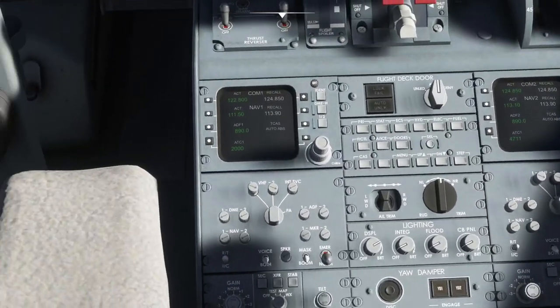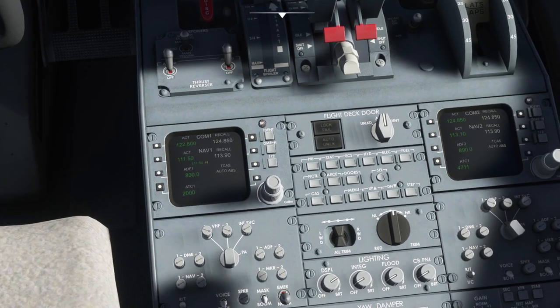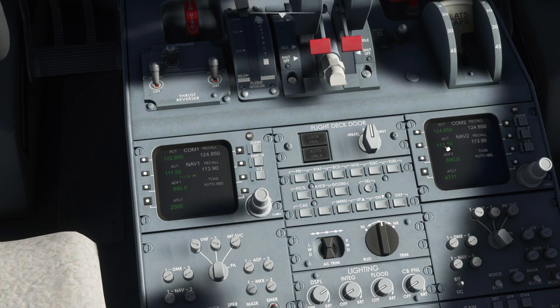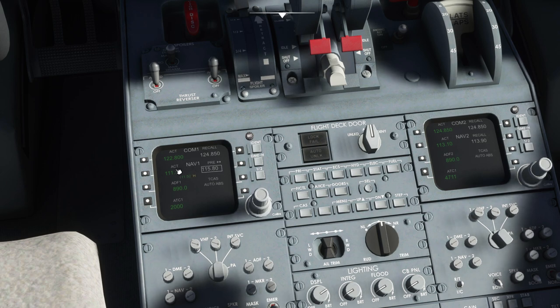Down on the centre console we can verify 111.5 is correct and click DME hold to lock and focus on that. Nav 2 at 113.1 is the Hamburg VOR. As a backup we can also tune 115.8, which is the Ulster VOR at the airport - so if the ILS failed we'd revert to a VOR approach, though in Microsoft Flight Simulator that's not likely to happen.